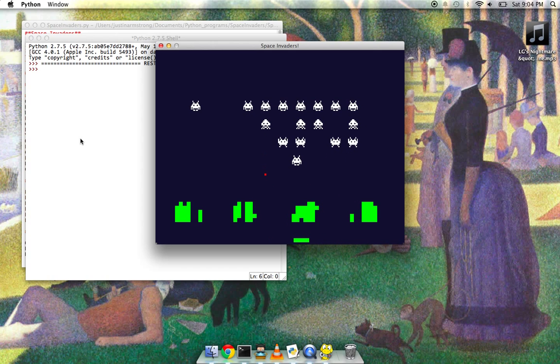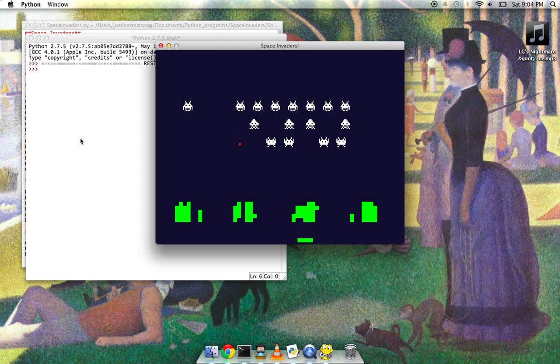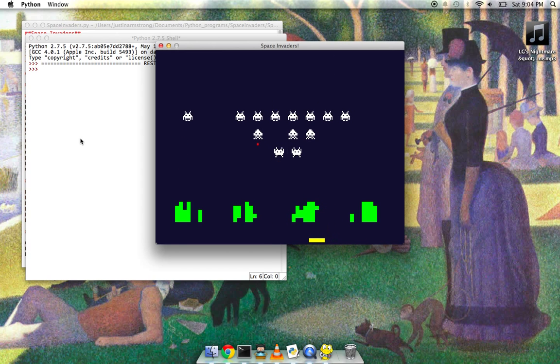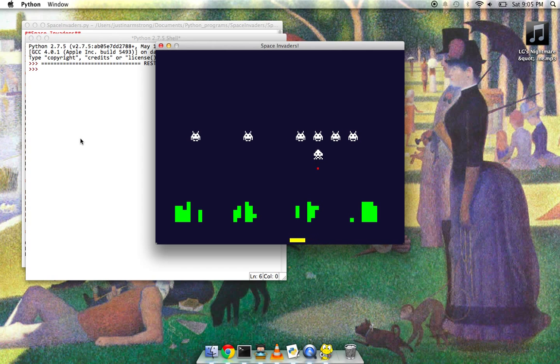I took the graphics for the enemy invaders — I just Googled images, happened to find a few, and just scaled them to the proper size. I think they look pretty cool. For the green blockers, they're just green squares that I've blitted to the screen.